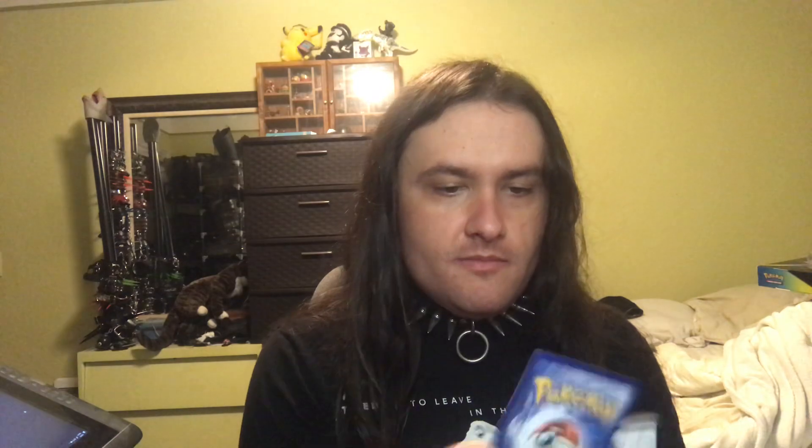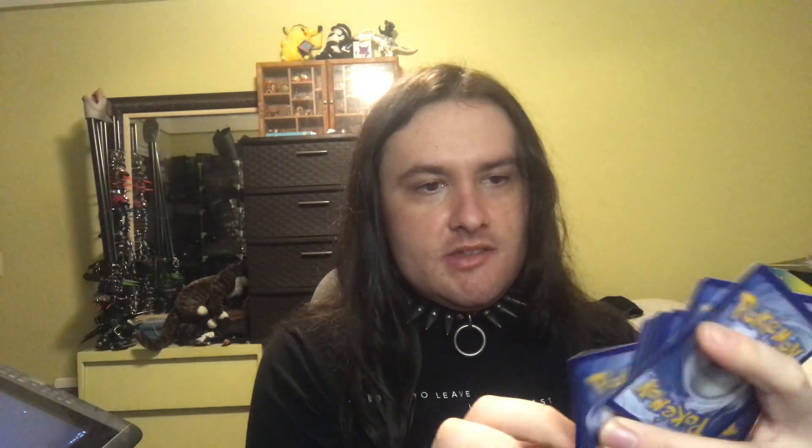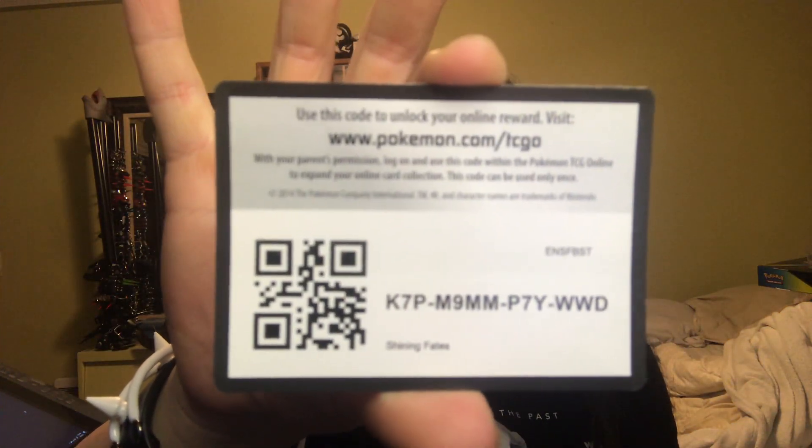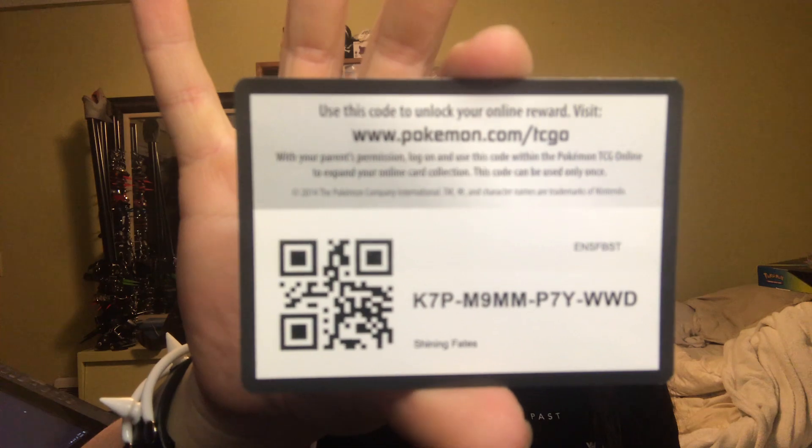Those two full arts were pretty interesting. Onto this one right here: Chewtle, Nickit, Grookey, Yanma, Morpeko, and ooh another Luxio. Celebi — shape-shifting master of darkness synergy! Thwackey, Gym Trainer, Floatzel, and more rewards. Okay, there you go, alright then.